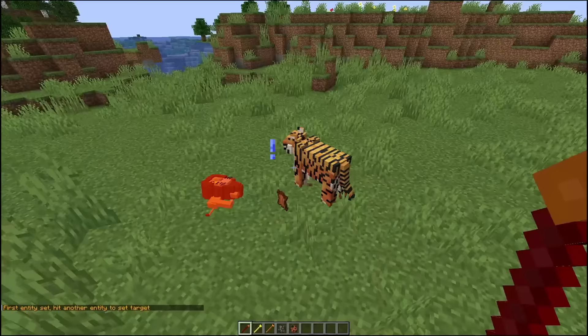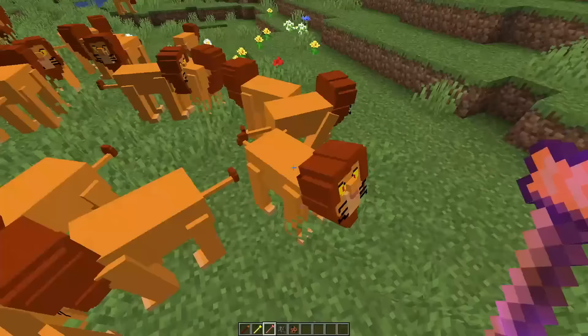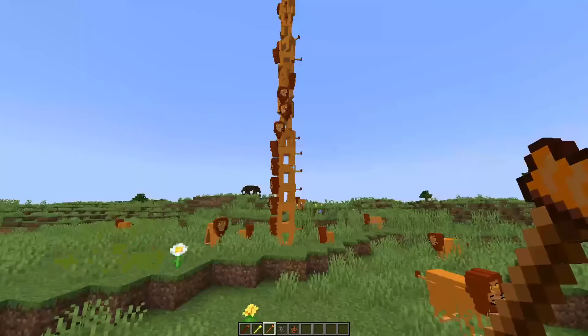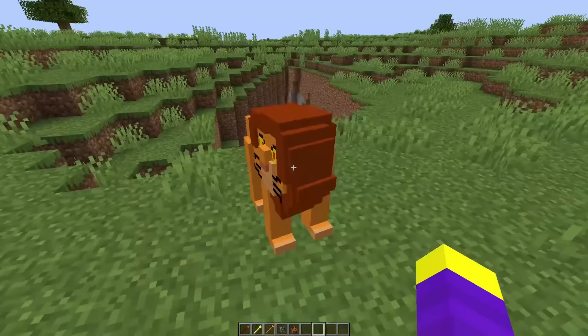If I was Simba I wouldn't take that personally. Let's spawn an army of Simbas and now let's stack them on top of each other. This is definitely interesting. I wonder why you can't find this in vanilla Minecraft. Alright I'm going to give Simba a 9 out of 10. He looks really good.